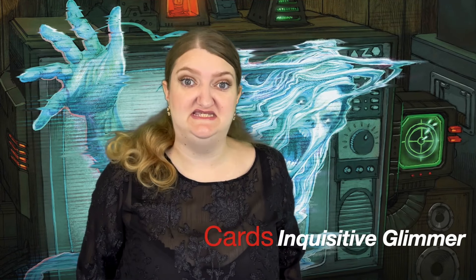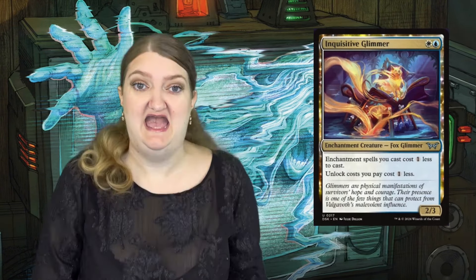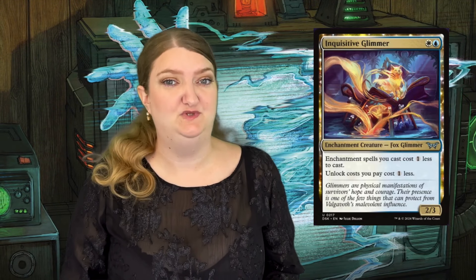Next card is Inquisitive Glimmer. It is an enchantment creature with a 2/3 body, and it reduces both enchantment cost and unlock door cost by 1. Inquisitive Glimmer is a blue-white creature, and it would seem like this specific color pairing — Azorius — is the one that is going to interact the most with enchantments in the set. It's a really nice card, a really powerful card, and we really like this one.